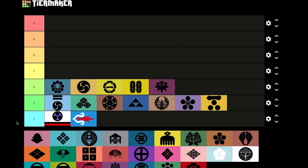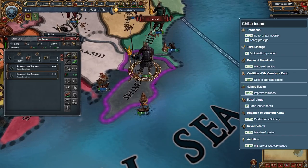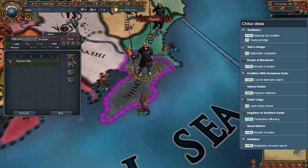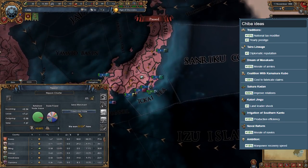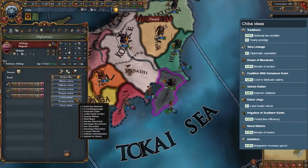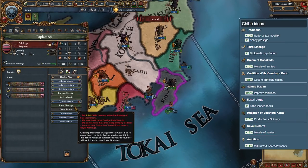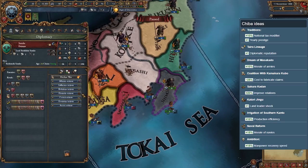Chiba — not to be confused with Shiba — is another OPM that starts with 2K troops and 5 ships. You do have some options for expansion, but you are also held back by your weak national ideas and poor 5-development fish-producing province. At least their map color is pretty cool.